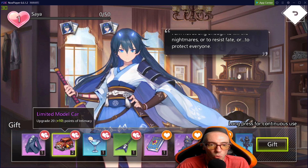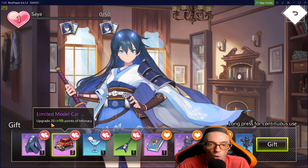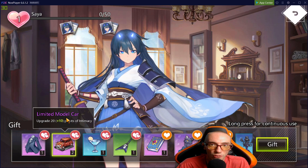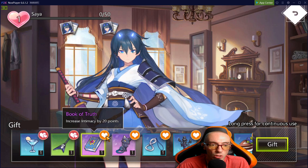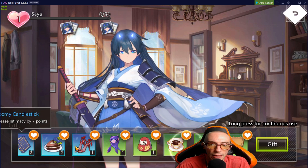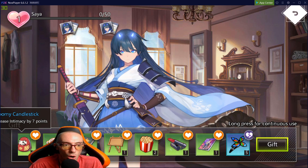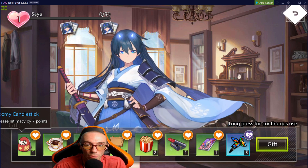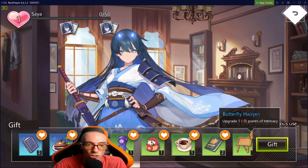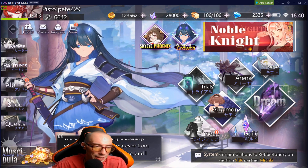You want to give them the right types of gifts. A double heart in the corner means it's an item they really like — base upgrade of 20 plus an extra 10 bonus for being a favorite. A regular heart means it's neutral. A broken heart at the bottom means they dislike it — giving a broken-heart item will actually be a negative — so you only want to give them items they like.